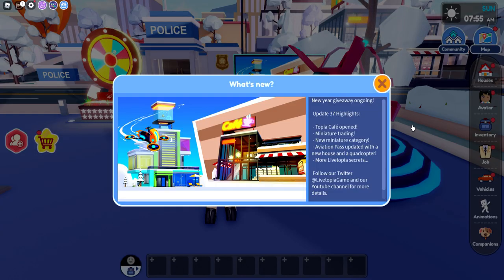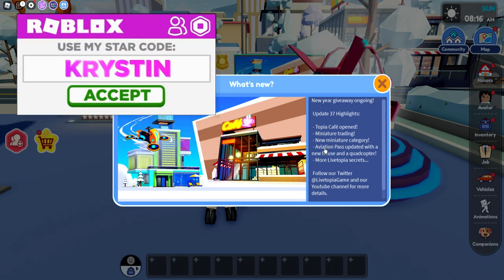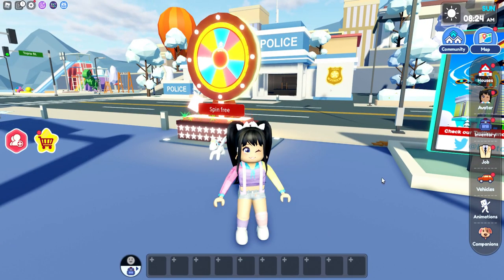Hey everyone, it's Kristen and welcome back to my channel. I hope you guys are having an awesome day. For today's video, get ready for multiple videos because Update 37 looks ginormous. This is bringing a new Topia Cafe, miniature trading — we are finally going to be able to trade — a new miniature category, an updated Aviation Pass with a new home and a quadcopter, and more LiveTopia secrets. Look at all of the new stuff we need to check out.